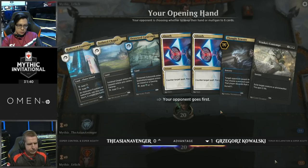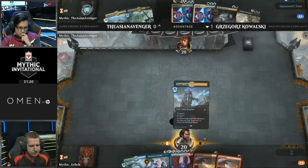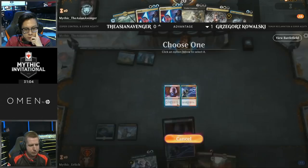Taking a look at the opening hands. We have three lands, Thought Erasure — perfect. Two Absorbs and Vraska's Contempt. Looks pretty good. A mulligan on Kowalski's side — not happy with the opening hand. Finding a Steam Vents, a Hinterland Harbor. This is a pretty slow hand as well, but deciding to keep it, sending the second Expansion/Explosion to the back of the library. Kowalski mulliganed to five in game one but still managed to come out ahead. Here, Kowalski is effectively mulliganing to four, as he's got a couple of Shivan Fires in hand that have absolutely no targets in this matchup.